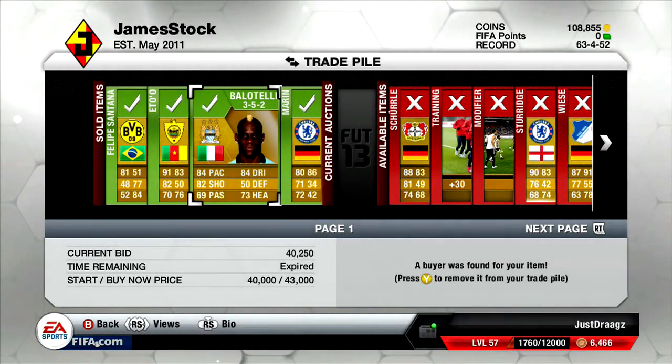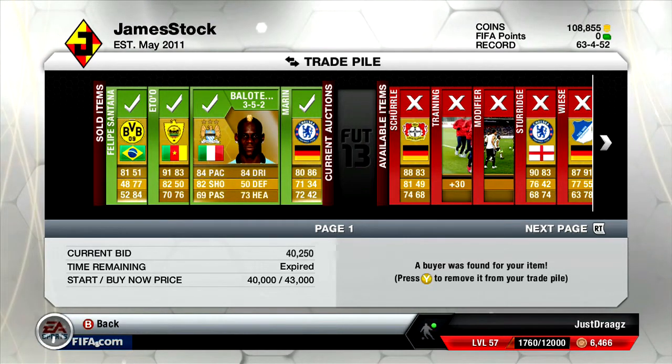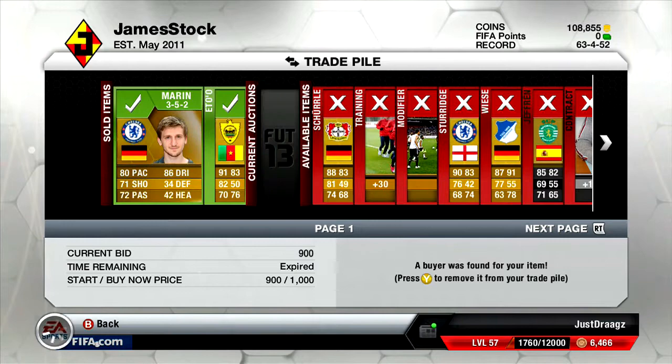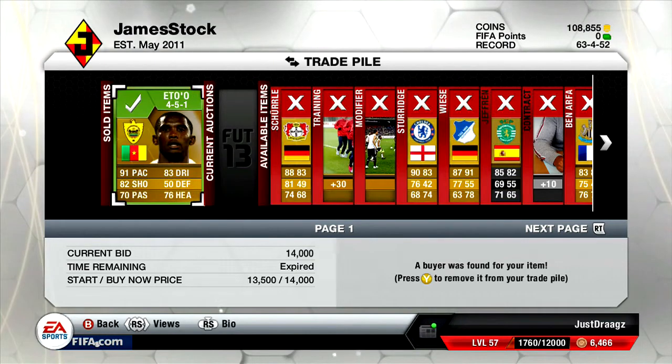As you can see, we have 108k. We sold Balotelli, we sold Eto, we sold Felipe Santana and we sold Marin. I've already had some of the Brazilian squad made, so 108k was pretty nice, but I didn't want to spend all of it, so I don't have the best Brazilian self team you can have, but it suits my needs.